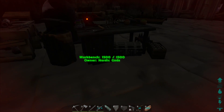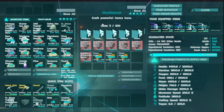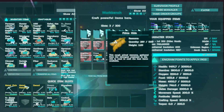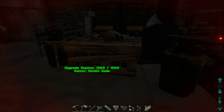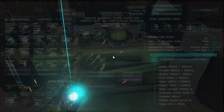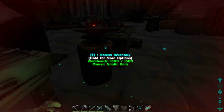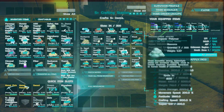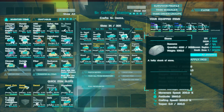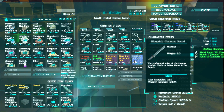We have the extinction workbench, so now we have the prime hide. I'm just waiting on getting some other stuff. This is an upgrade bench — so for example, if you were to get... I'm pretty sure I have something here. A sickle, for example.